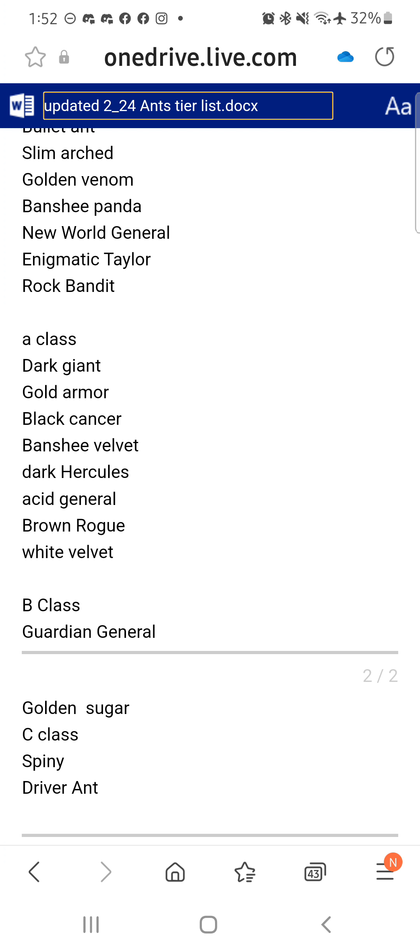Brown Rogue got nerfed - knocked down. White Velvet: at 5 and 8 stars, White Velvet will get a significant boost. I haven't seen anyone with 5 stars yet for White Velvet to be good, and even if they did, there are still other better ants you can get. You get a 5 star and a 2 star, which would give your team overall a lot more strength than having a 5 star White Velvet. Guardian General just sucks. I got Golden Sugar - I would hold on to those two, I think they're gonna circle back around. But I just killed my almost fully maxed Golden Sugar for shells. If you have him and he's not doing anything, you don't have any spot for him in your team - get rid of him.